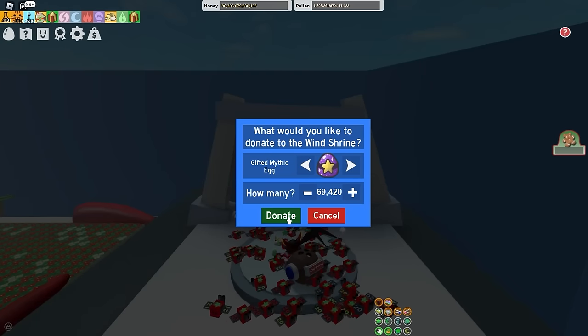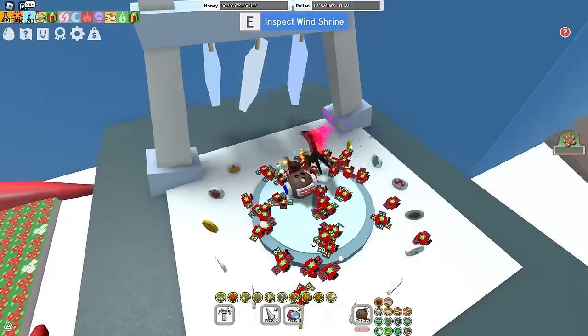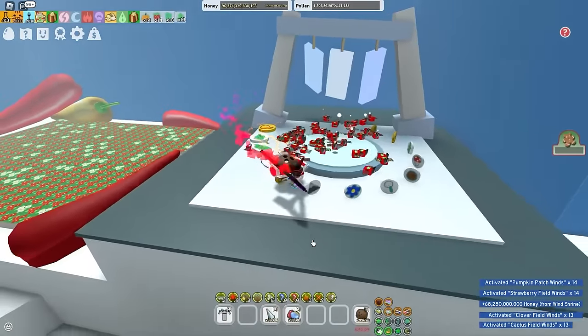Alright, I think that's good enough — 6, 9, 4, 20. So let's donate it to the wind shrine. Mine is 6,940 gifted mythic eggs. Please give me some red fuel; if you don't, you're a scammer. I got strawberry and mushroom — are you kidding me? Not even rose or pepper?